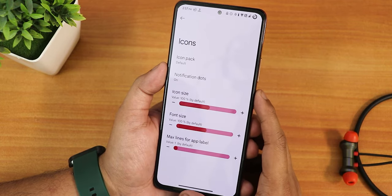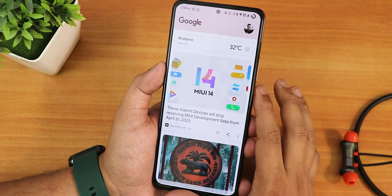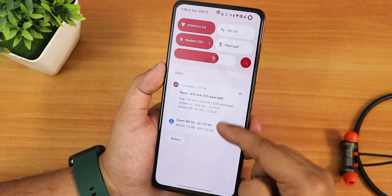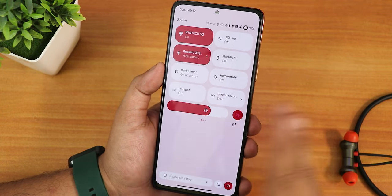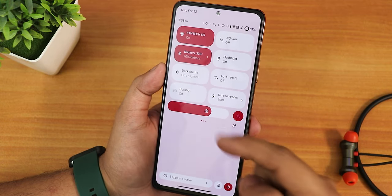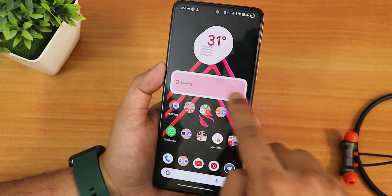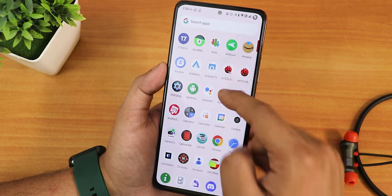We have the icon back-changing option, notification dots, icon size, font size, and even the max lines for app labels — so it's a pretty customizable launcher by default. To the left of the home screen we get the Google Discover page, which is fluid. Swiping up gets you to the app drawer, and swiping down on the home screen brings the notification panel. I like that the quick settings panel stays light in the light theme, and turns dark when dark theme is on. Some widgets like the battery widget are not loading properly.